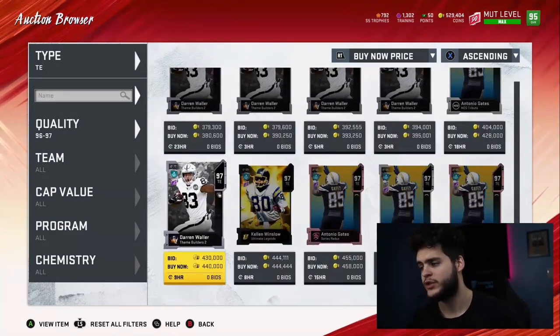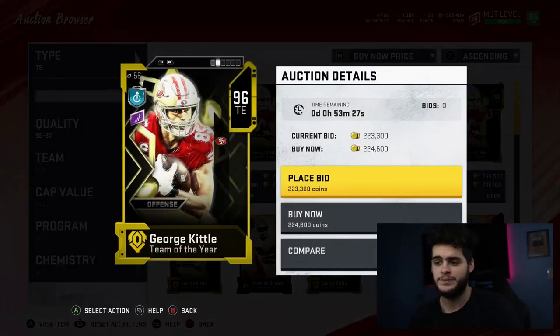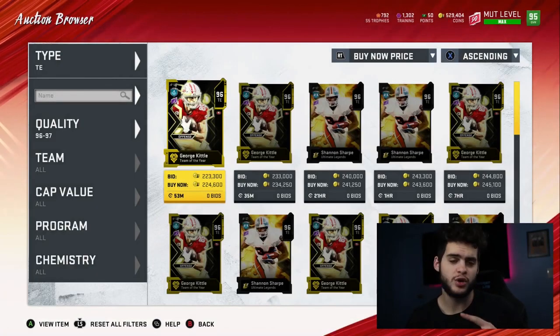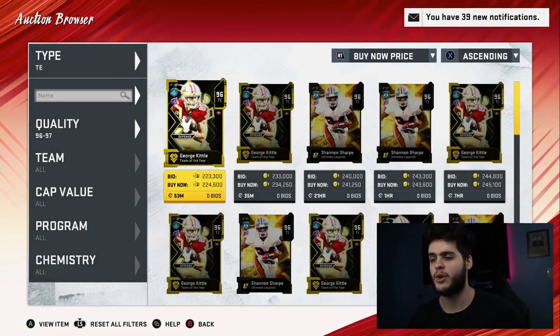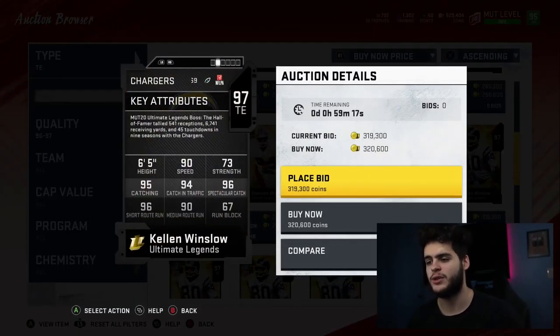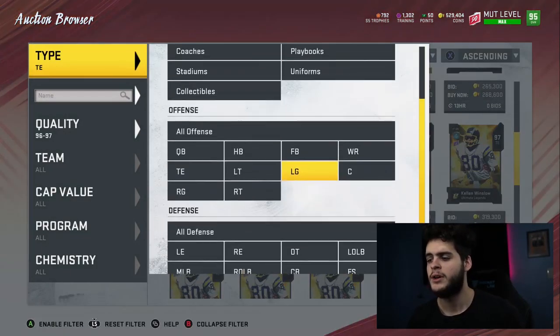For tight end, I'm personally waiting for Tony Gonzalez on ultimate legend. But if you don't want to wait, I like George Kittle — good speed and that run blocking is really important to me. Here are your two archetypes: if you want a receiving tight end, go Kellen Winslow right now. Kellen Winslow is a better version of Tony Gonzalez with better speed, powered up and chemed up. If you want a blocking tight end, go George Kittle. Those are my only recommendations at this point.